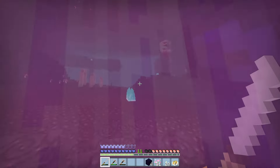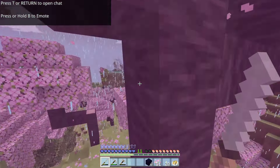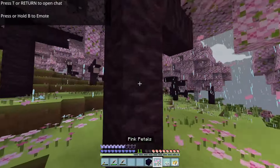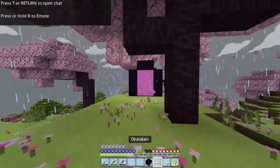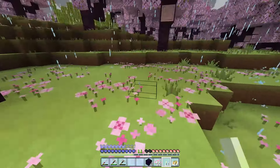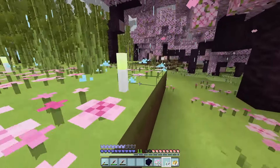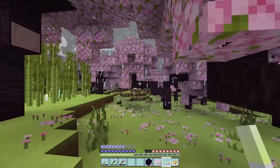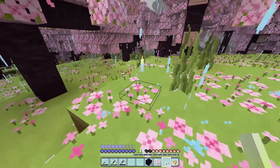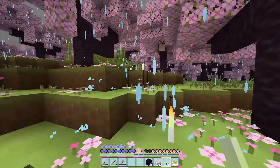I can't open my inventory. There we go — maybe being in the portal prevents that. I'm going to light my way here. It might blend in a little too well but hopefully I can just follow this path of torches — make it extremely obvious because I lose things easily.